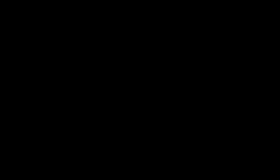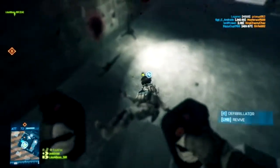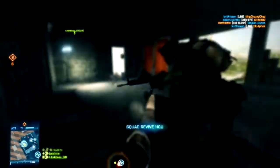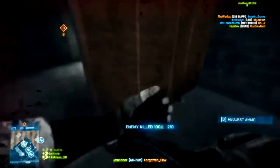Air radar now shows friendly vehicles, which is a nice change. Helicopter weapons can now destroy equipment with splash damage — this is huge. There have been so many times I've tried to destroy something with a chopper and couldn't because I hadn't landed a direct hit, even when firing all around it. I'm really excited about this change.